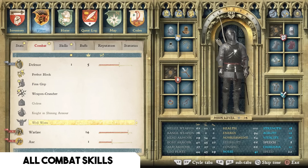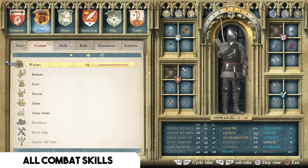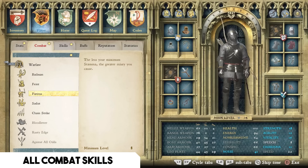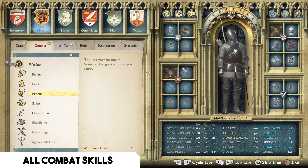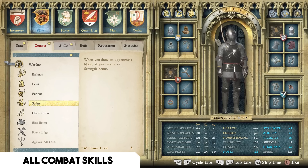The Warfare tree is one of the best trees in the game for combat. My first recommendation is Furious — the less your maximum stamina, the greater injury you cause. This has a really positive effect in fights where you're injured and taking heavy damage with lowered stamina. Furious ensures you're never at a severe disadvantage even when taking a lot of damage, though it's slightly more situational if you have very good armor.